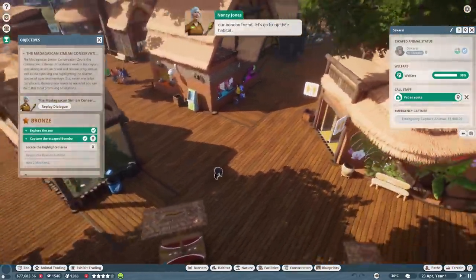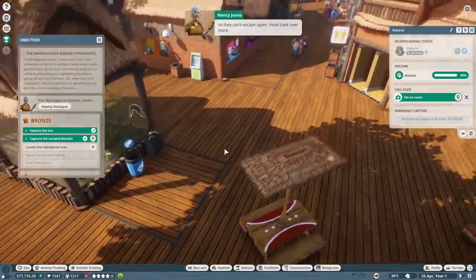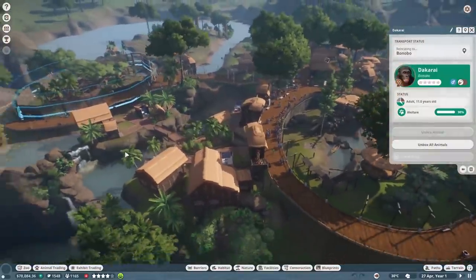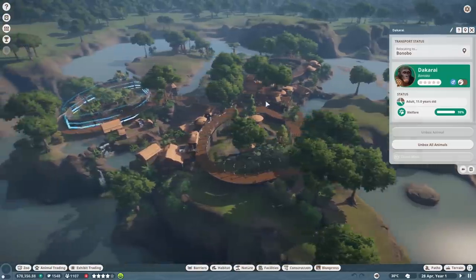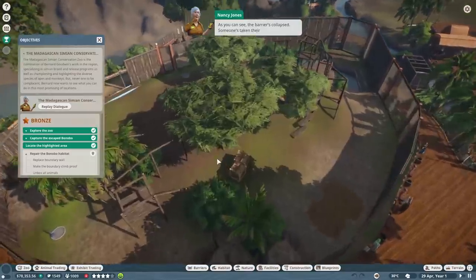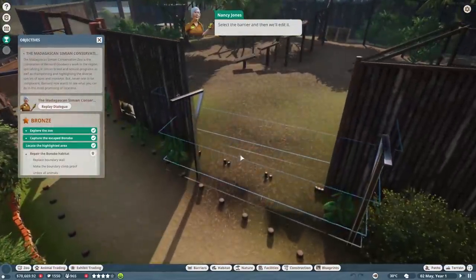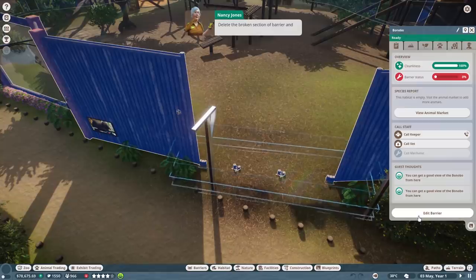Funny to see the people running. Look at this - I can't believe this, this is amazing. So cool how it's built here on this chain of islands, that's really neat. Let's go back to the enclosure - as you can see the barrier collapsed, someone's taken their eye off the ball. Let's get this one replaced - select the barrier, then we'll edit it, delete the broken section of barrier and replace it with a brand spanking new one.